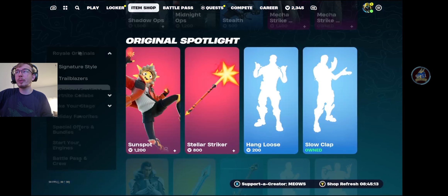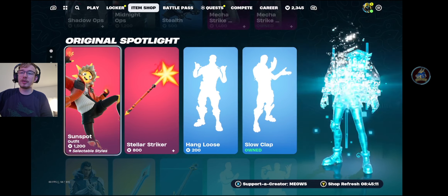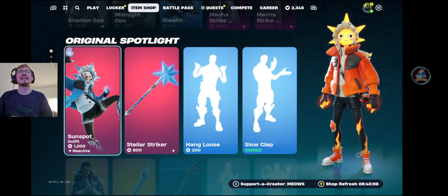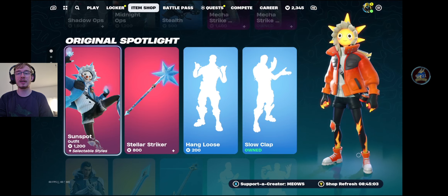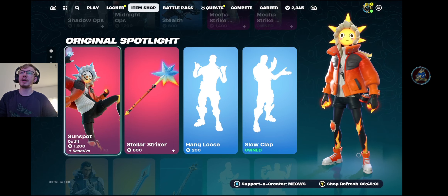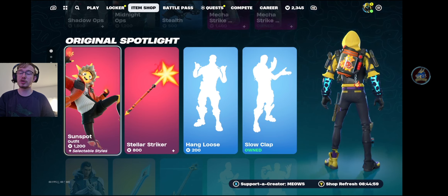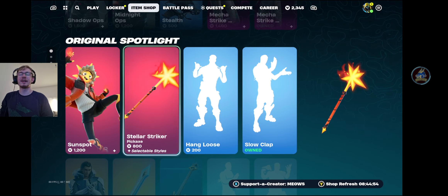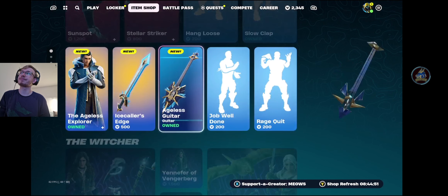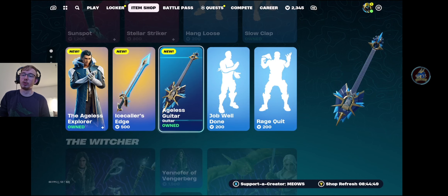We finally have two of the new skins that were teased for Winterfest. We have Sunspot here with a nice back bling and a cool skin. He also has a pickaxe — if you want both, that will cost you 2,000 V-Bucks. The skin is 1,200, the pickaxe 1,800. Scrolling down, we also have the Ageless Explorer outfit for 1,200 V-Bucks, his pickaxe Ice Crawler's Edge for 500 V-Bucks, and the Ageless Guitar for Fortnite Festival costing 1,000 V-Bucks.